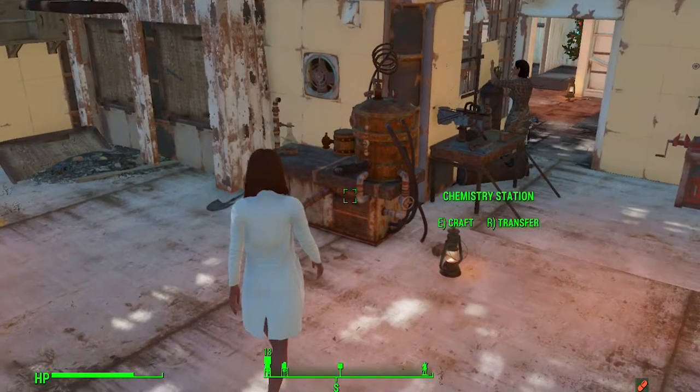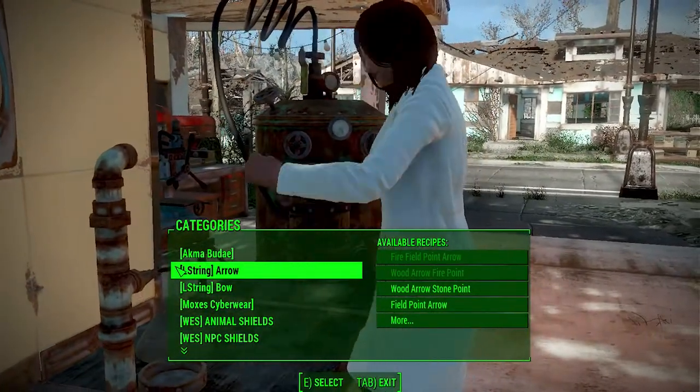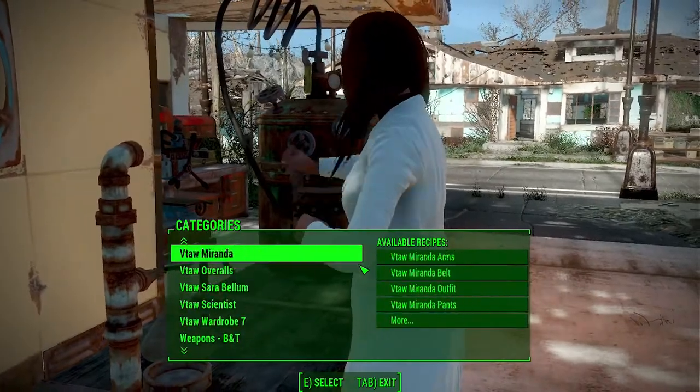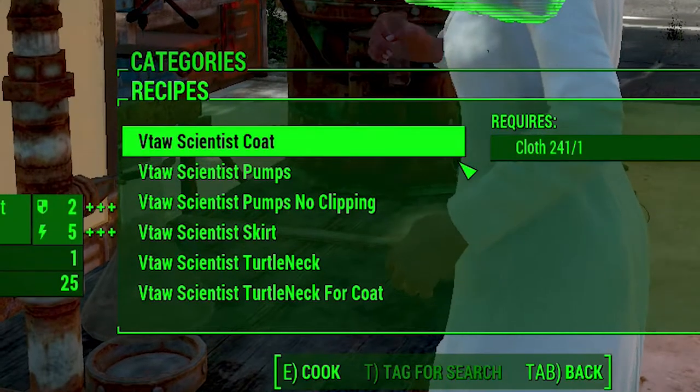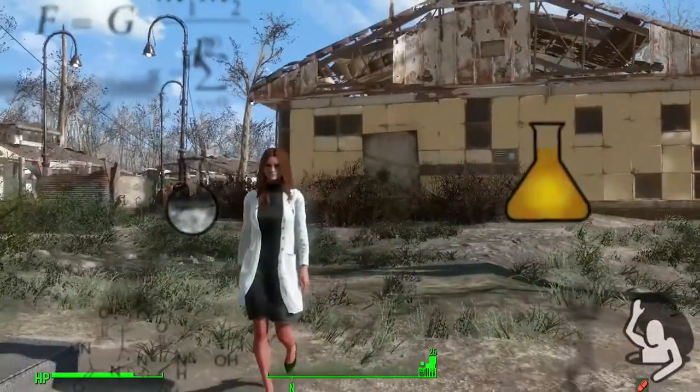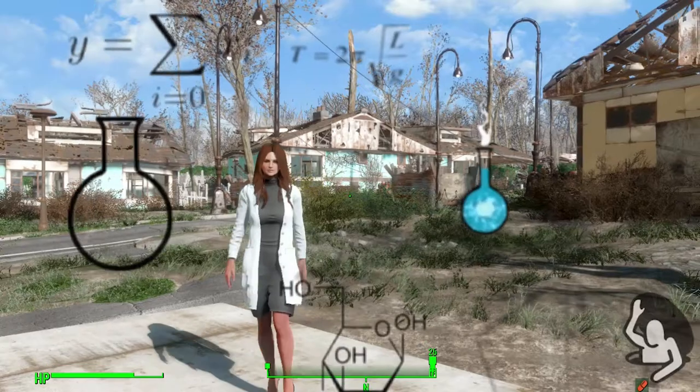So let's see how you can craft this scientist outfit. If you work a lot at the chemistry workstation, this is the thing for you. At the chemistry workstation you will find a title 'Suit of Scientist' and inside it you will find everything. It just requires one cloth to craft.